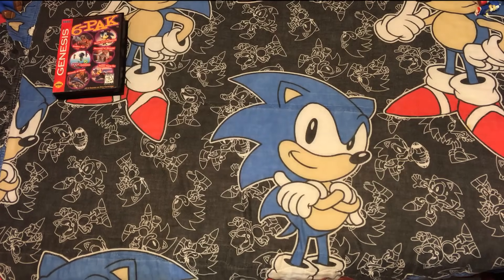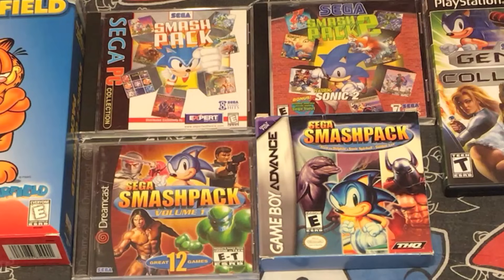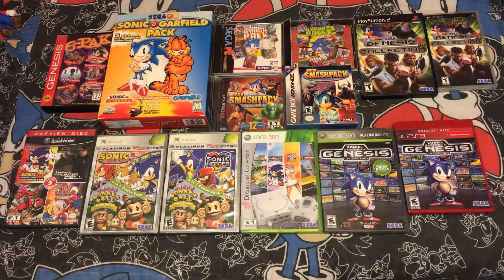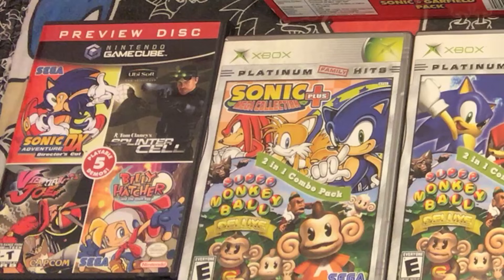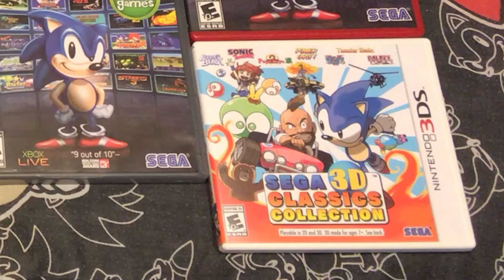Now for a tour of Sonic's compilations with non-Sonic games. We'll start with the 6-pack for Genesis, followed by the Sonic and Garfield Pack, which contains Sonic games and a Garfield game. Then there's the Sega Smash Pack series for the PC, the Dreamcast, and the Game Boy Advance. Then we have Sega Genesis Collection for the PSP and PS2, not to be confused with Sonic's Ultimate Genesis Collection for the PS3 and Xbox 360. Over here we have the GameCube Demo Disc, which contains a Sonic demo. And then these are the weird Monkey Ball Sonic 2-packs for the Xbox 360 — one with Sonic Heroes and one with Sonic Mega Collection Plus. It's a compilation within a compilation. Then there's the Dreamcast Collection, also for Xbox 360, and the Sega 3D Classics for the Nintendo 3DS.